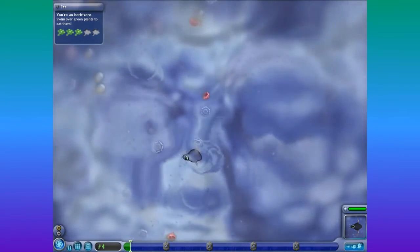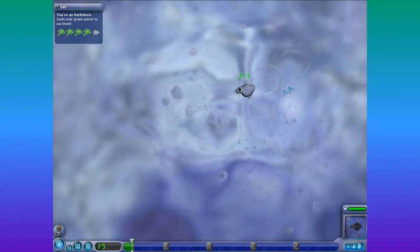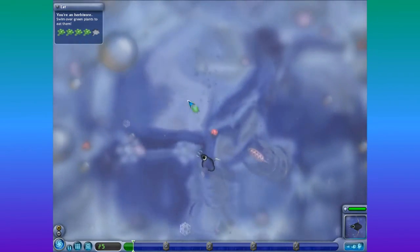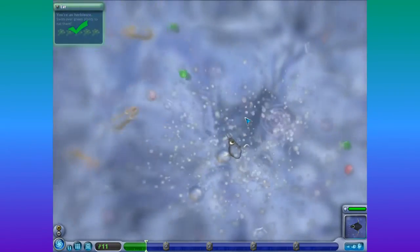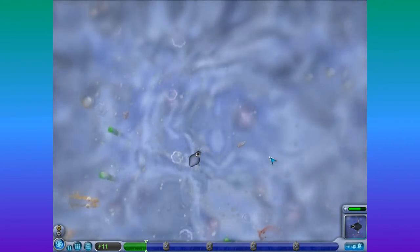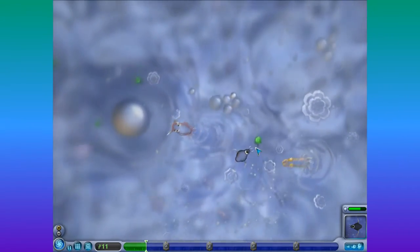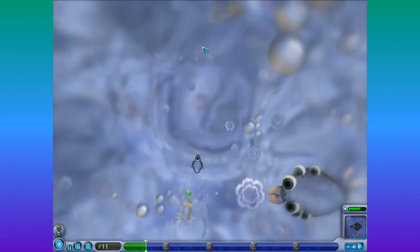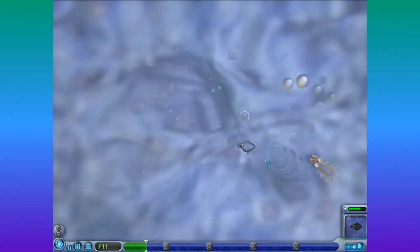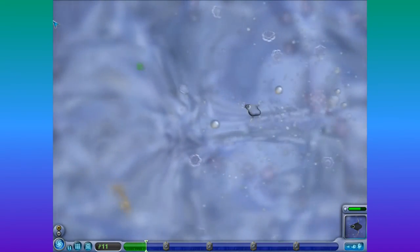Oh, there's a green thing! Swim that way. Just need one more apparently. Hey, you — stay away from my green things, it's my green thing! We're bigger now. Oh, those things are scary — it's attacking me! That is not friendly. Don't eat me! The controls are really weird on the keys, I'm not used to this. Swim away — I don't like you, you're mean to me. Oh, there's a green thing — come here.